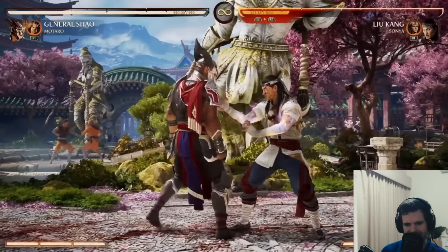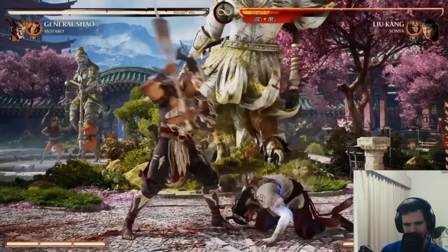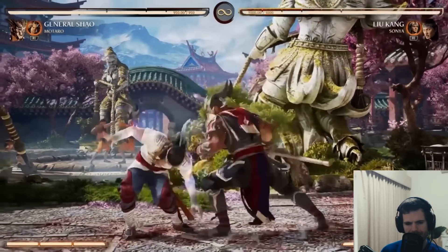He either uses axes or he's just got huge big boots - just standing big boot. He has this overhead, doesn't combo into anything. Hit the throw button afterwards, it'll side switch. He also has a low version as well, and the low one does not side switch.